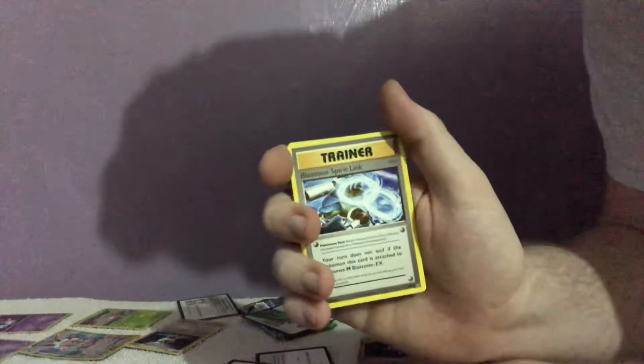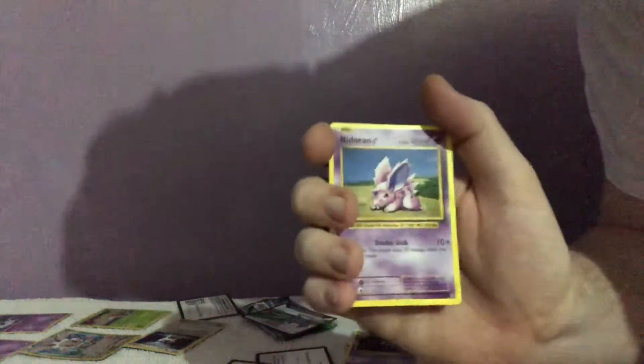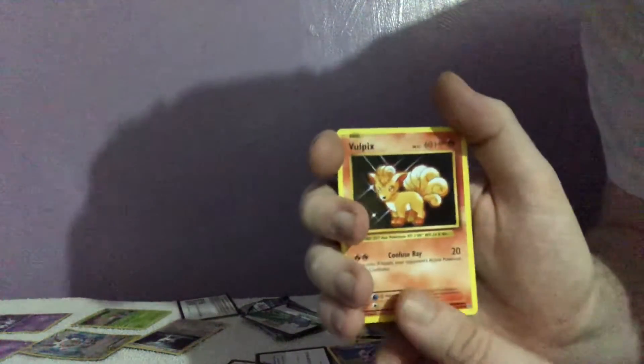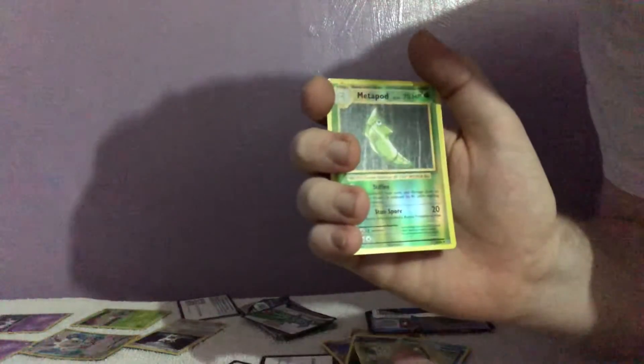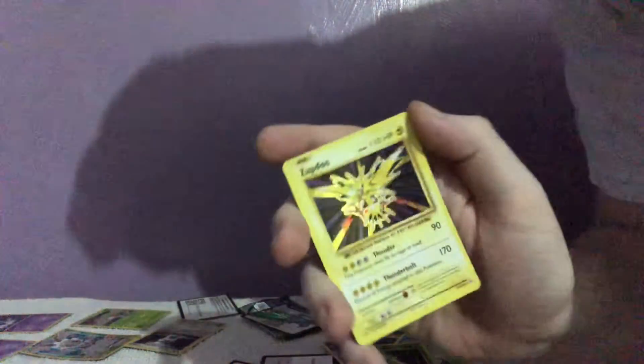So we just have one pack left, which is Evolutions. There is the code card — do take one code at a time, people. We have a Haunter, another Spirit Link, a Misty's Determination, a Nidoran, a Vulpix — one of my favourite Pokemon — one Energy, a Magikarp, a Weedle, a reverse Metapod, and a hollow Zapdos. It's one of my favourite cards — we've managed to pull that from this.